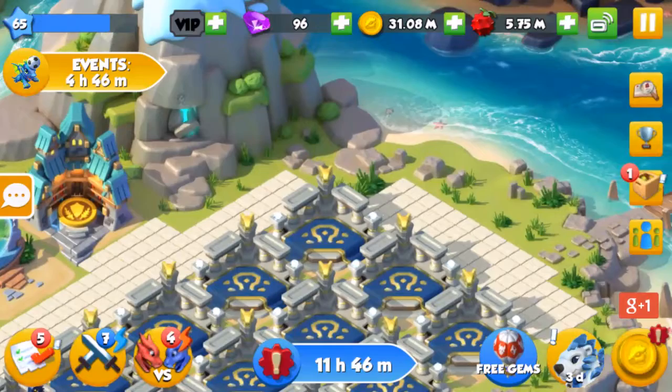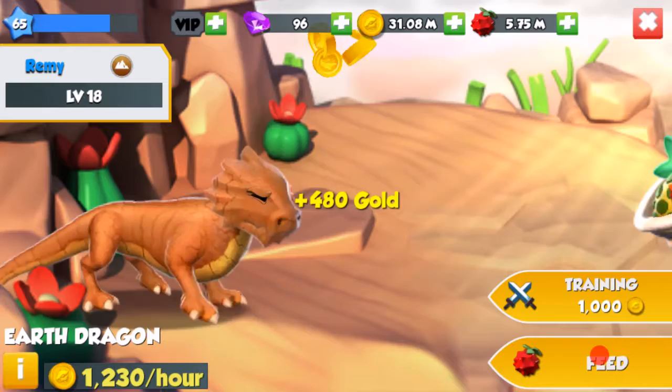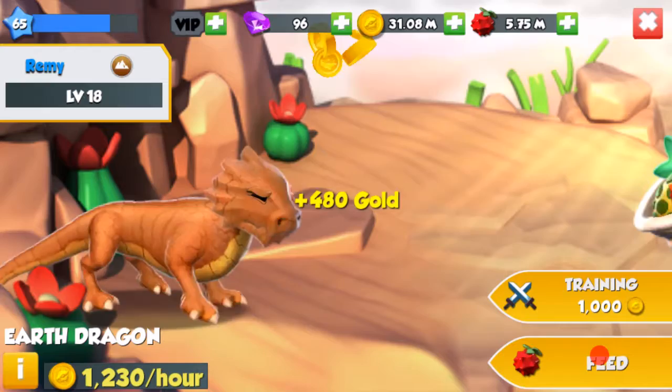The best combination I suggest is the regal and earth, since they give you a 2.59% chance and 8 other dragons, which is very high. This is my earth dragon — I don't have the regal dragon as yet, but I will show you.